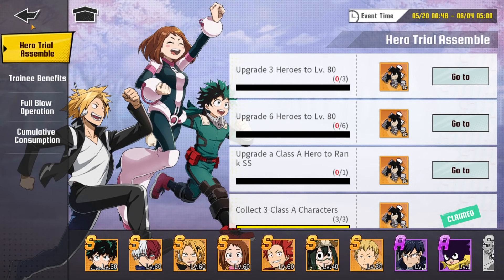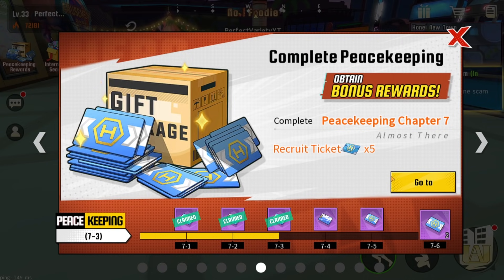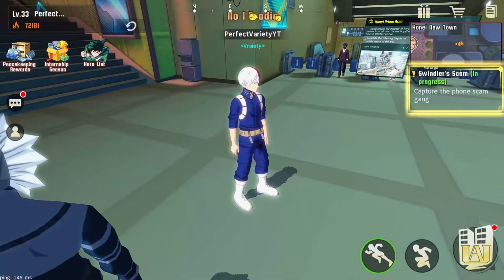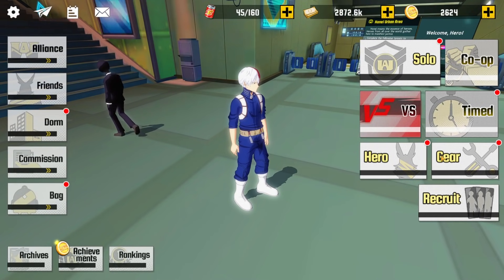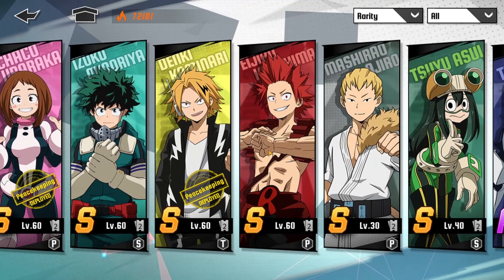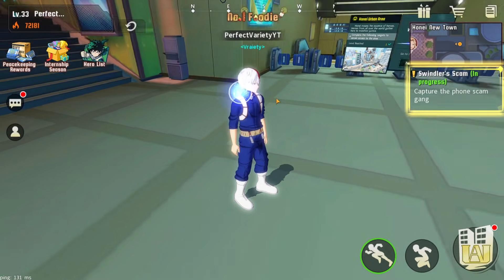Day three has been really difficult for me because I hit a roadblock. In order to get the peacekeeping rewards or progress in the story, you have to reach level 33. I just hit level 33 and that used all my stamina, so I couldn't do anything or farm anything — I basically just did the dailies. That kind of hindered me and set me back from leveling heroes to level 70 or 65. All my characters are currently at level 60, unfortunately.